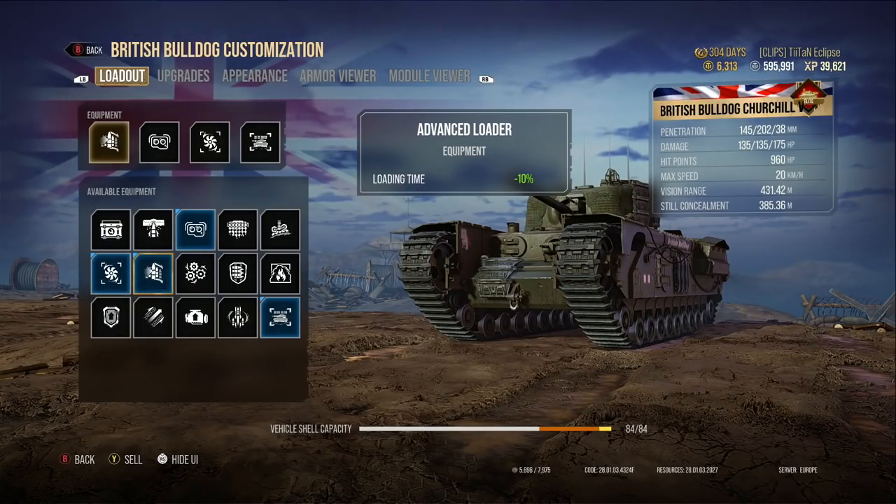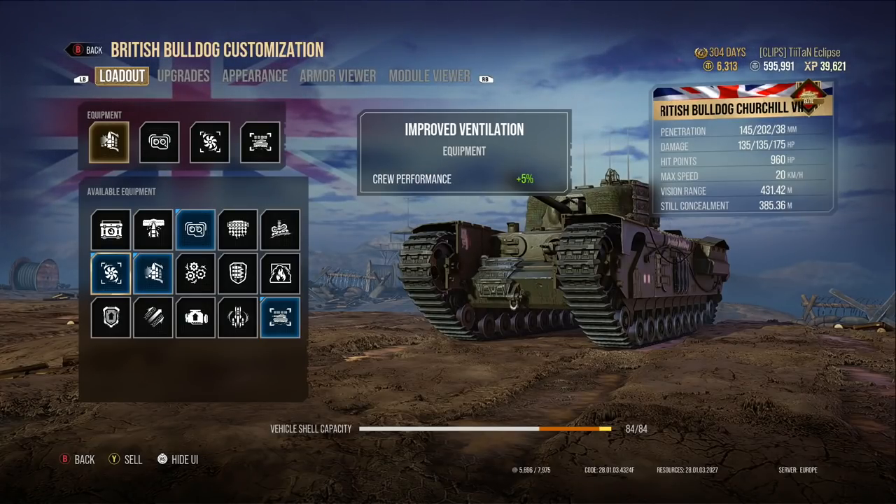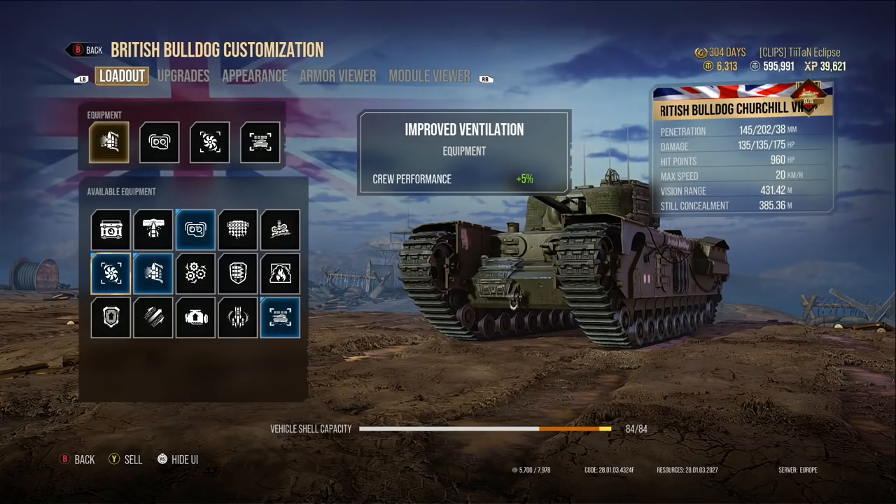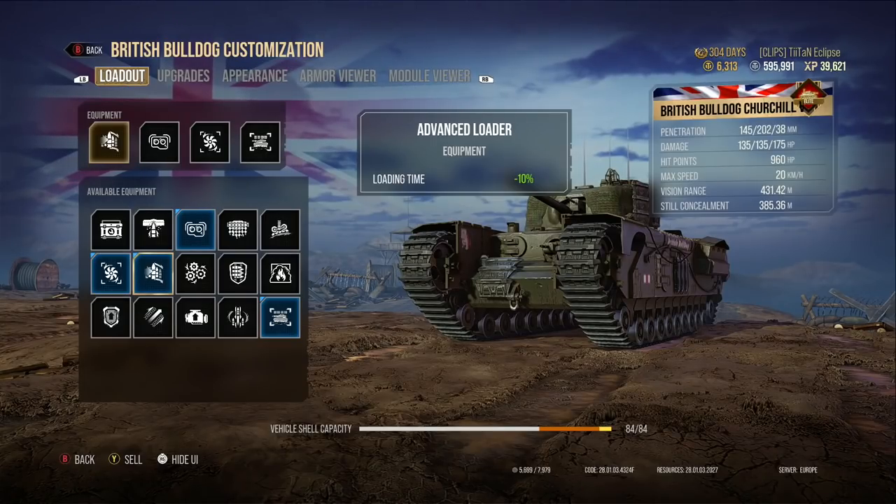I also find that coming up against tier 7s is actually your best bet in this tank, because when you're in a tier 6 game coming up against tier 5s, it feels a little annoying — by the time you've actually got there the fight is usually over. Whereas in tier 7 games they last a little bit longer, people have more hit points. So when you sneak up against people you've got more time to dish out that DPM, which is nearly 2,000 in this tank.